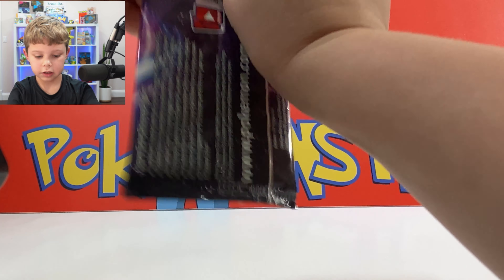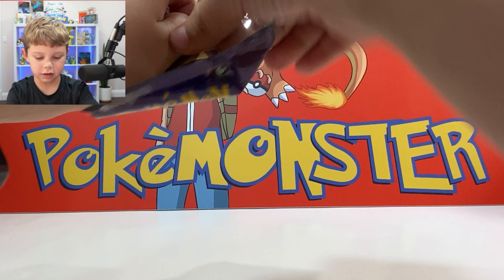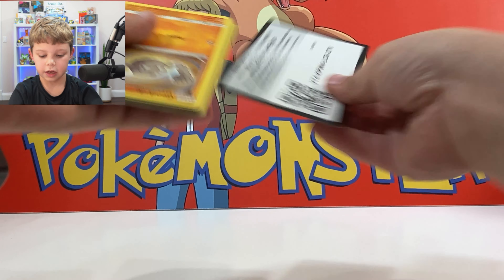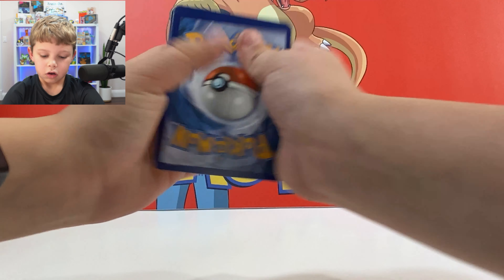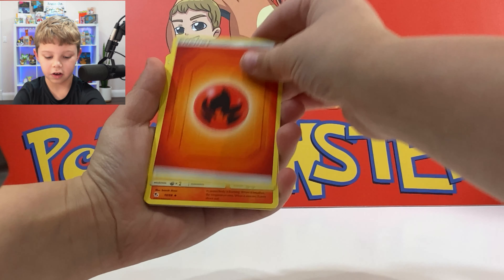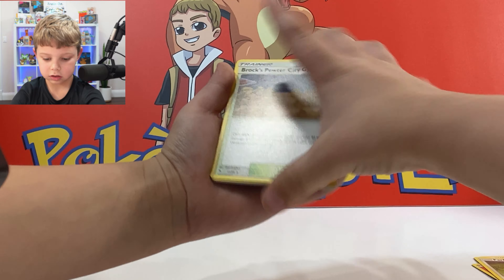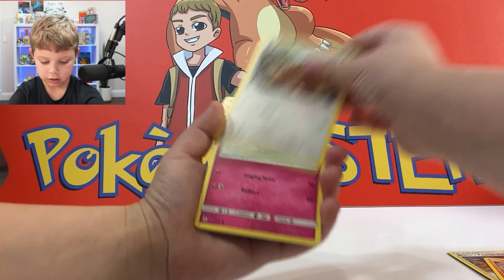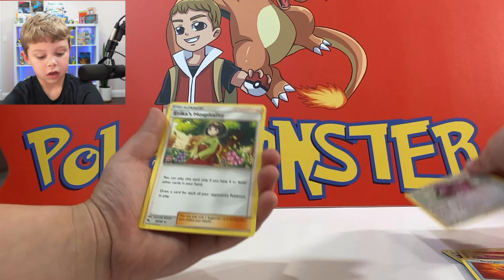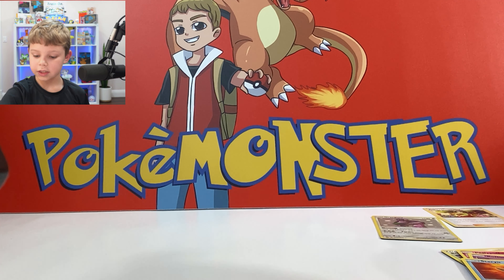This is the last pack of magic. Let's end it off with a GX or better. Four from the back — and it's a fire energy, which stands for Charizard. Magmar, Jigglypuff, and a shiny card again! We got a shiny card again from Shining Fates and Hidden Fates — that's insane!